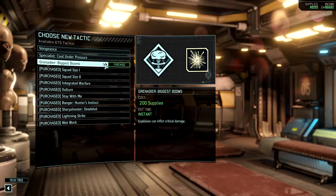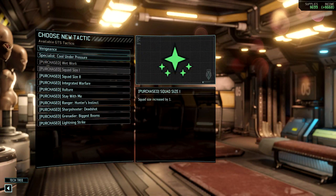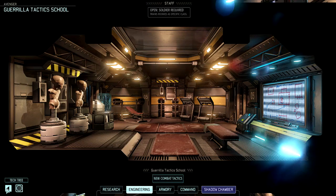Hi, this is TapCat. Welcome to part 49 of Let's Play XCOM 2 with the Shun's Last Gift and Alien Hunters DLC. We're going to buy another tactic from the GTS — this time it'll be Grenadier, Biggest Booms. That just leaves us the one for Specialists and Vengeance, but I'm going to hold off on that for now.